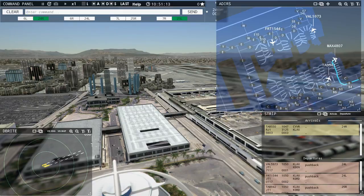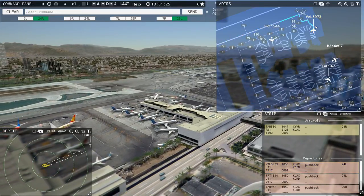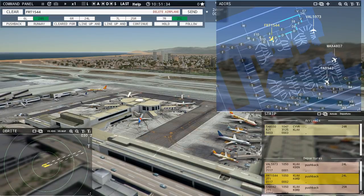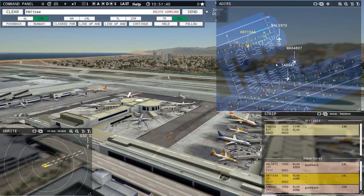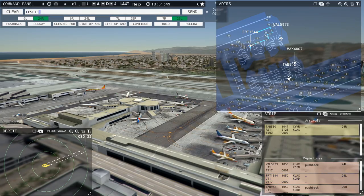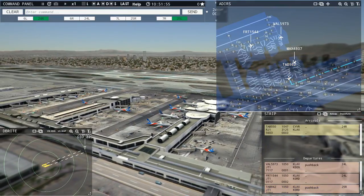This feels a lot busier than my last video. Value 59073 ready to taxi — this guy should be first. Value 59073, runway 24 left, taxi via Echo. Runway 24 left, taxi via Echo, Value 59073. I wonder if the pushback tug is going to take him for a spin — a literal spin. Leslie 942 ready to taxi — that's this one here. Leslie 942, runway 25 right, taxi via Bravo.